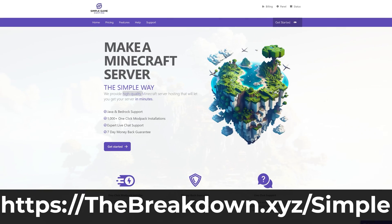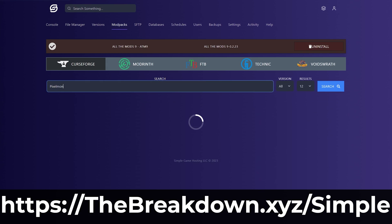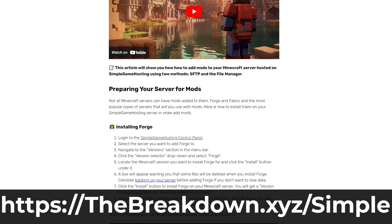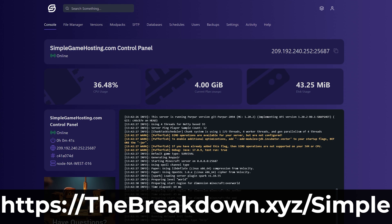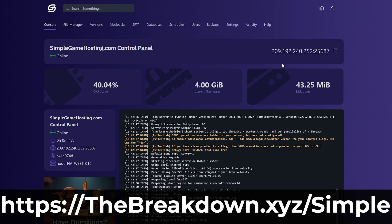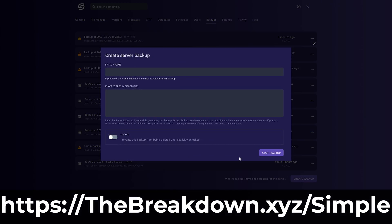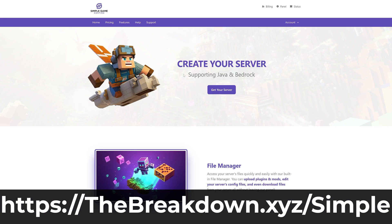But if you don't want a server reliant on your own computer or internet, maybe you want to make it public or keep it private but secure - that's where our company Simple Game Hosting comes in. Go to the first link in the description, thebreakdown.xyz/simple, to start your own 24-hour DDoS-protected Minecraft server in just a few minutes. There's no port forwarding at Simple Game Hosting, and you can easily add mods, plugins, and mod packs in minutes. Plus, if you have any issues, there's expert live chat support to help fix them and get your server online. It's your server, so you can customize it however you want - anything you can do on a self-hosted server, you can do at Simple Game Hosting.